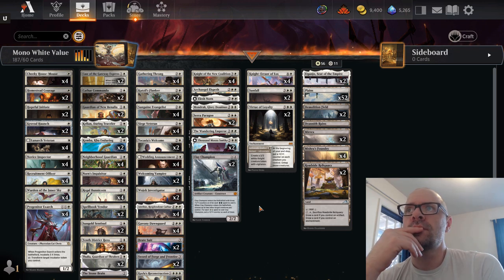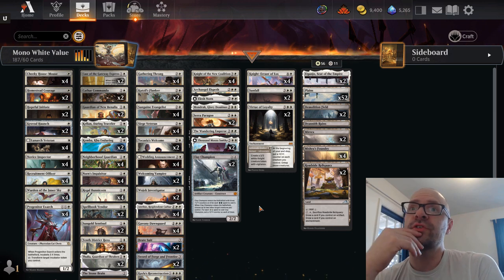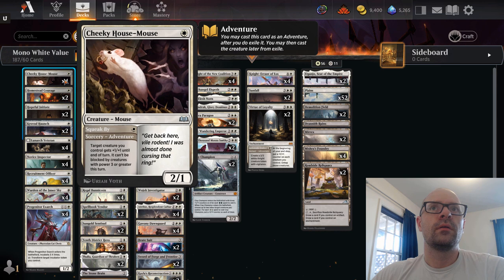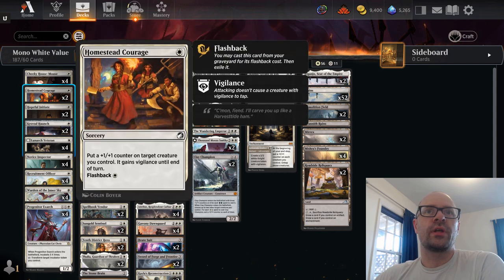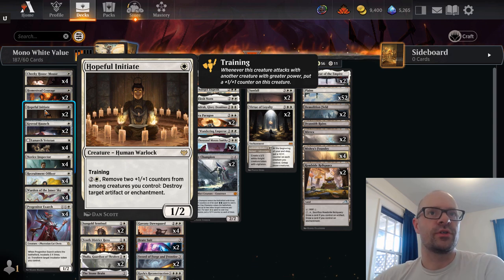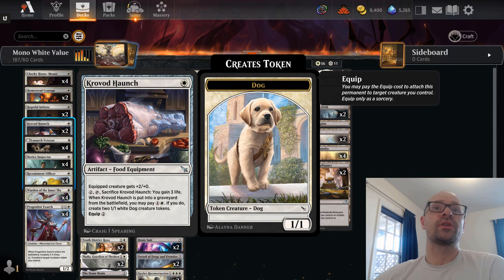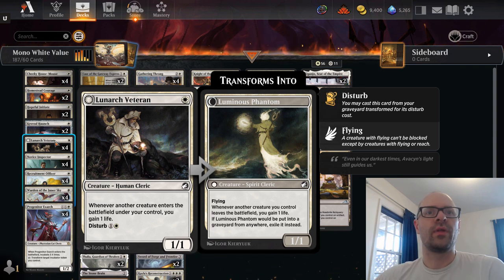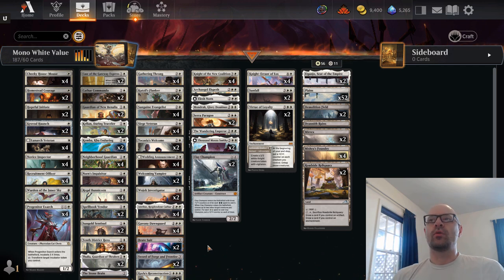I also look at cards that I really want to try, or cards that are very powerful at one thing, or very aggressive. For instance, looking at my one-drops: Cheeky House Mouse is aggressive but also gives the added benefit of casting an adventure spell. Homestead Courage can be used on more than one creature. Hopeful Initiate can grow and deal with artifacts or enchantments. Crovad Haunch provides equipment that's reusable if the creature dies and can sacrifice to create two tokens. Lunark Veteran is very good at gaining life and when it dies you can replay it as a 1/1 flyer. I've sort of started this process already for this specific deck, narrowed it down a bit, but now I'm going to battle-test it with a standard best-of-one event.